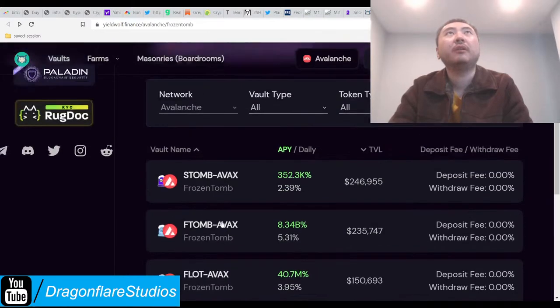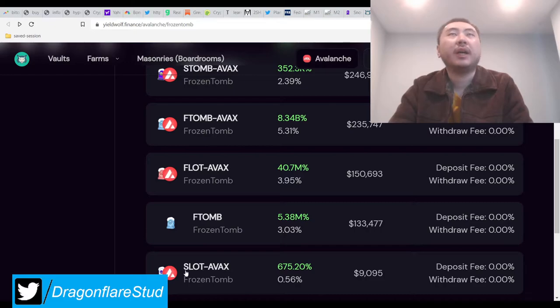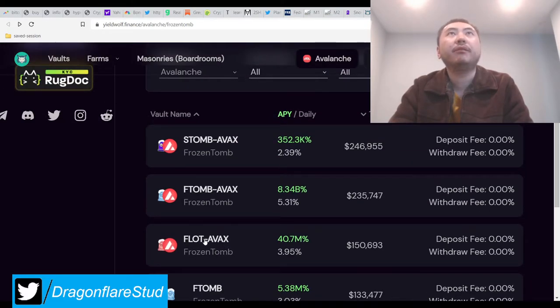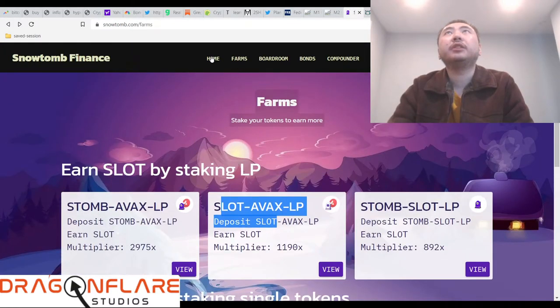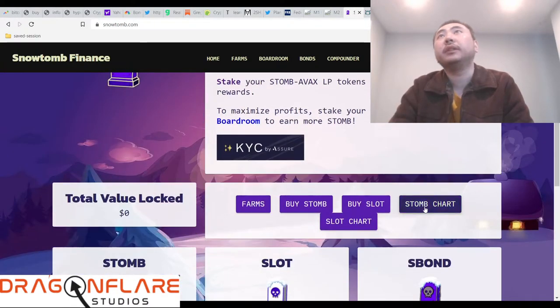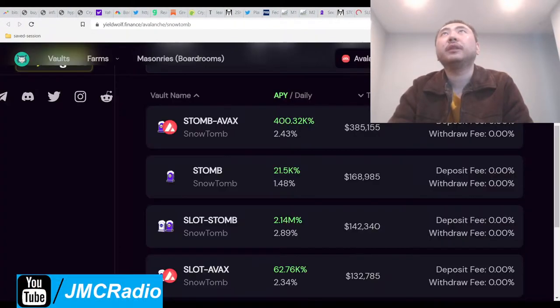I personally do Slot/S-Tomb because I still want those slots. As long as S-Tomb goes up, Slot goes up. As long as Frozen Tomb goes up, Flots go up. Unfortunately they don't have a Flot/Eftome liquidity pair here, so what I did personally was Flot AVAX and Eftome AVAX. It still pays even more APY. Everyone is aping into Snow Tomb AVAX with 2975x. Even though the multiplier is higher, the APY seems kind of shitty, but everyone else doesn't seem to care, which is great.